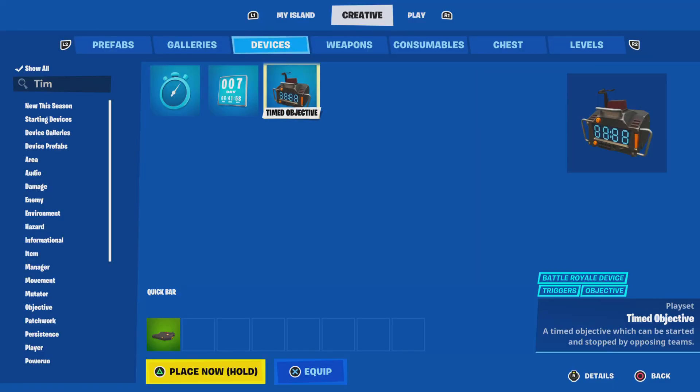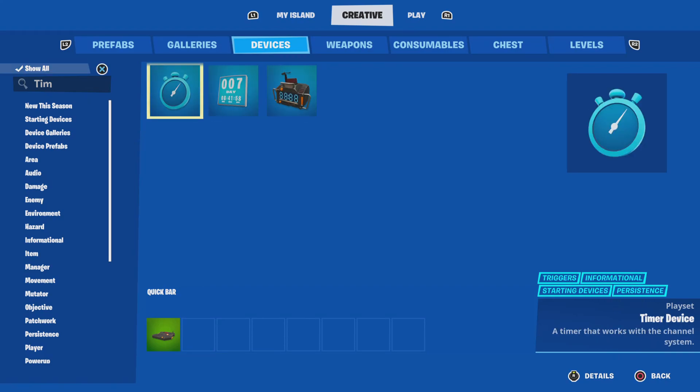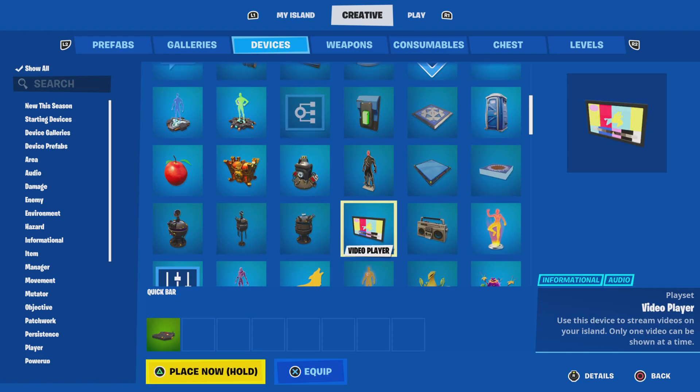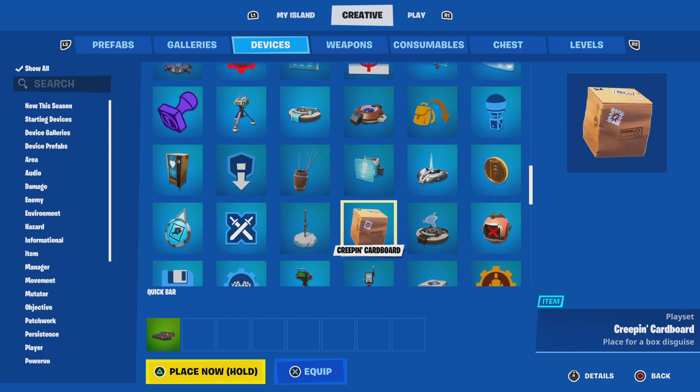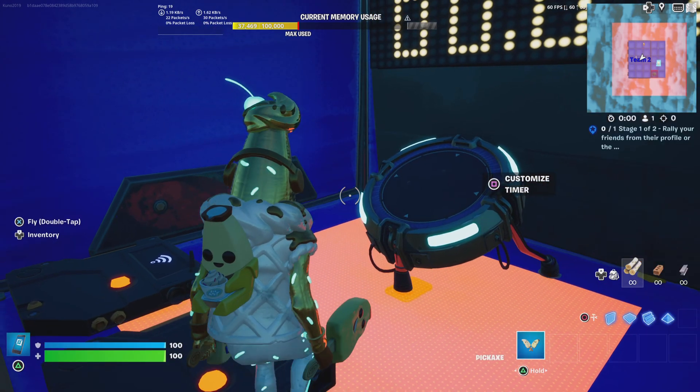You guys, I just realized something. If you guys didn't know, they've just removed the timer. So if you type in 'time,' you can't find the timer. I don't know why they removed this. Now, I don't know if I'm wrong, but literally, if I try to type in 'time,' it doesn't appear.